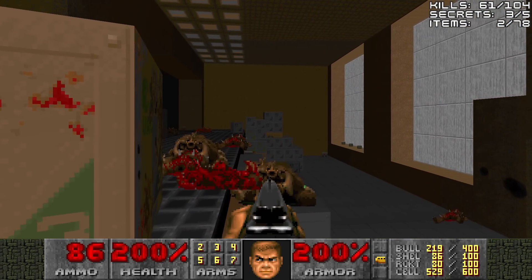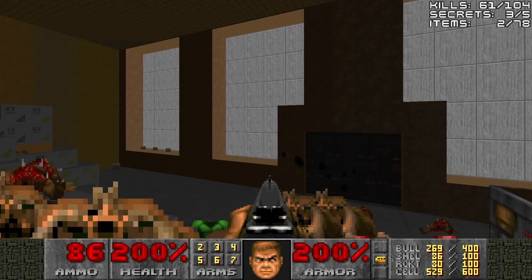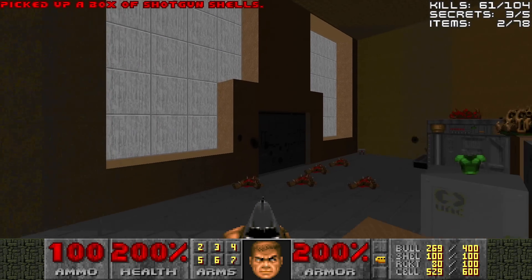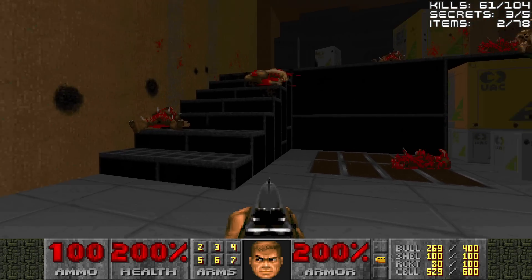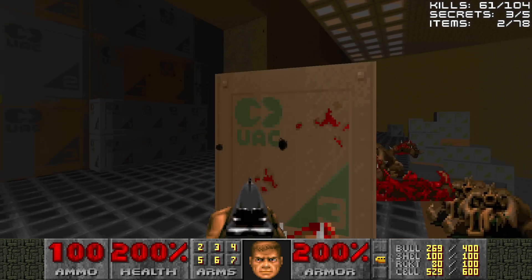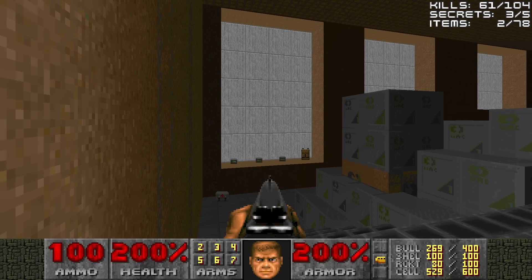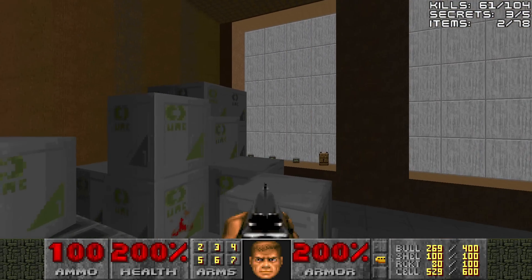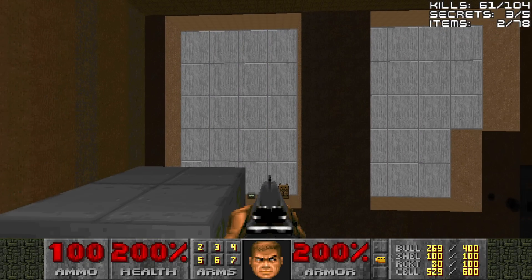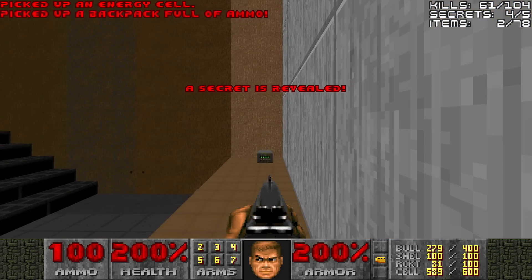There is an ammo box here and some shotgun shells and also a green armor if you need it, so grab your fill. You can also ride this lift up and take the stairs — either or. The next thing to note is this ledge, which is a secret area with the energy cells and the backpack. You have to climb your way up. You can make the jump with a regular jump, but I'm going to strafe run across — I find it a bit easier to do that.